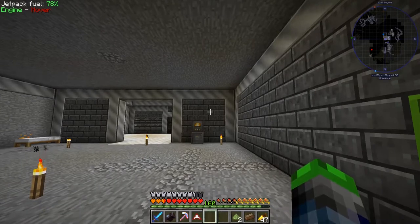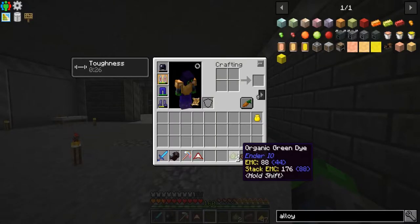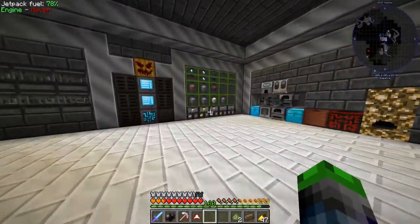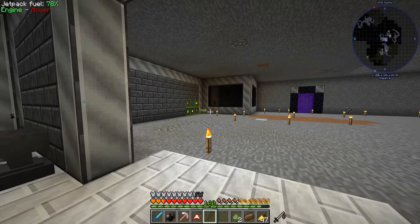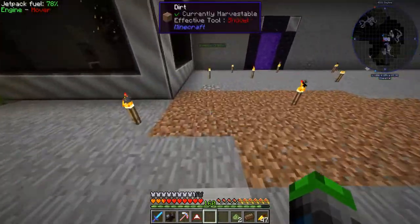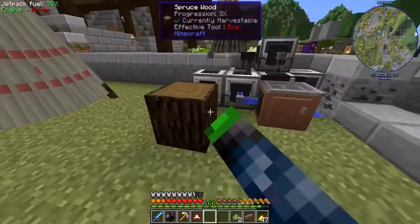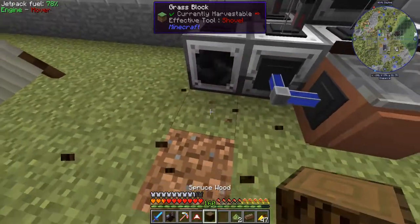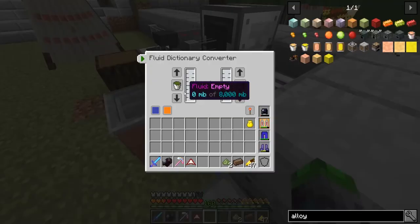We're getting XP like crazy, to the point where you barely see those go. We're also getting essence, which is our main thing. Psychotic Butcher and I were experimenting a few nights ago and found that you can get Efficiency 10 books, Sharpness 10, loot boxes, and put those on normal items.